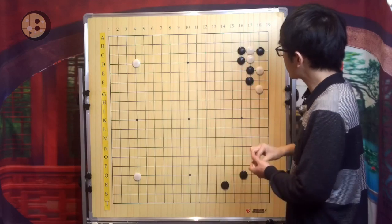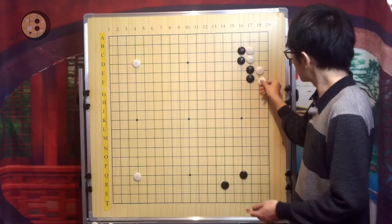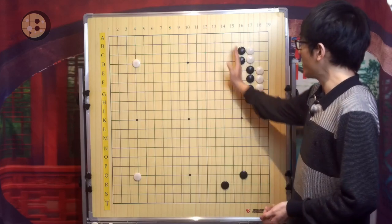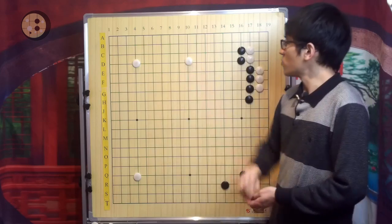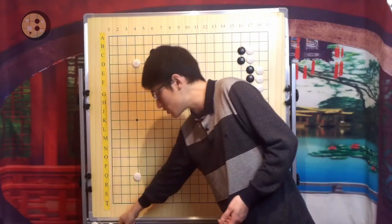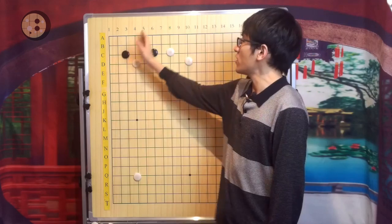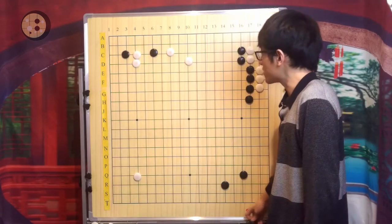If you choose the traditional joseki, the direction of this wall is not very good. White can always try to extend if you are trying to attack. Instead of pressing the corner, White will just do the pincer, force you to take the corner, and be very strong.